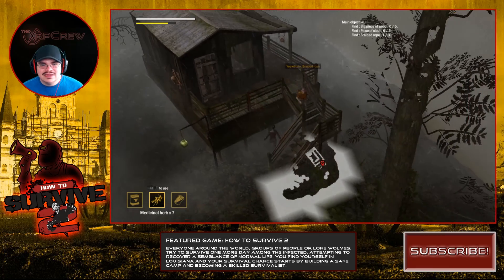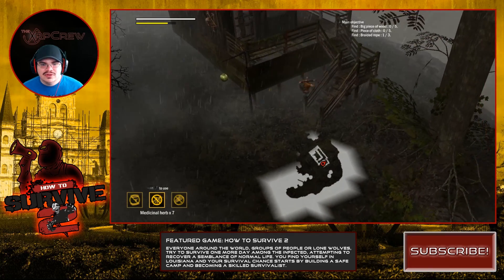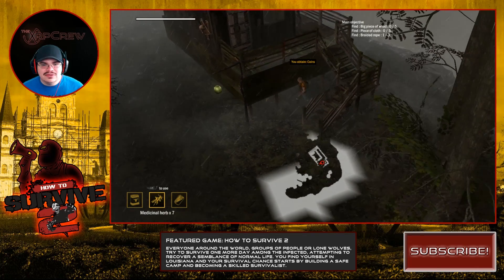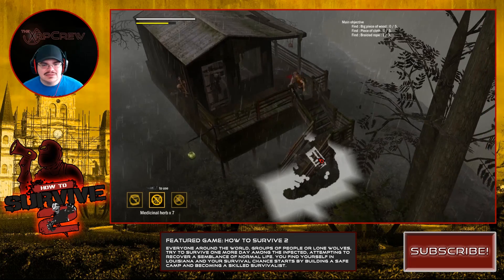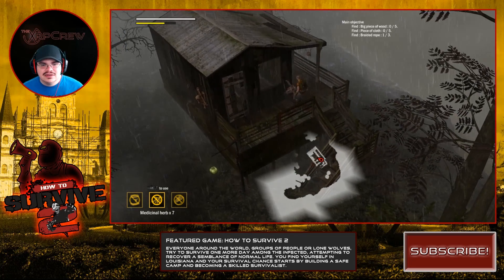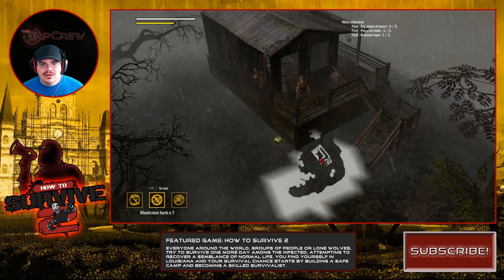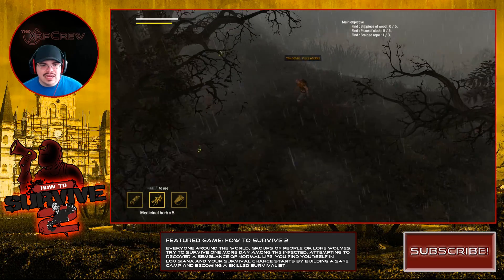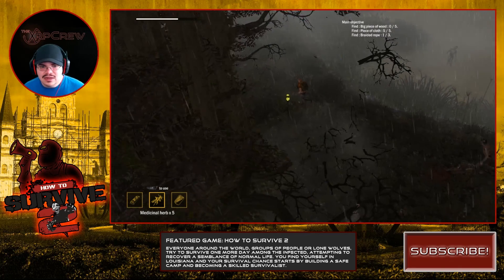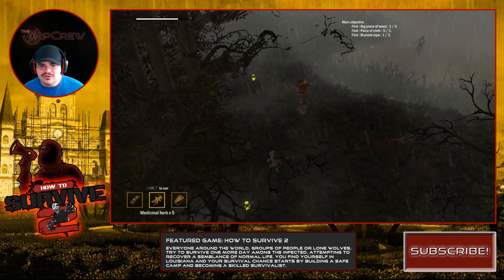Got the braided rope — I need two more pieces of braided rope. Wet zombie, wow. I'm going to have to rear back and use these power swings a lot more.